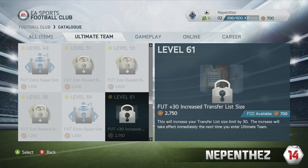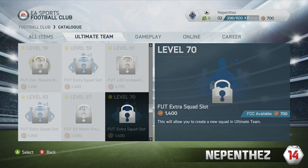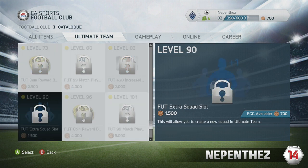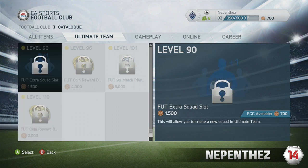The bonuses that you're going to have will include coin reward boosts. There are 13 different coin reward boosts. They range from 5 games times 200 coins all the way up to thousands of coins over tens of games. At the end of every game you will get your coin boost, and it will last for however many games you purchased.